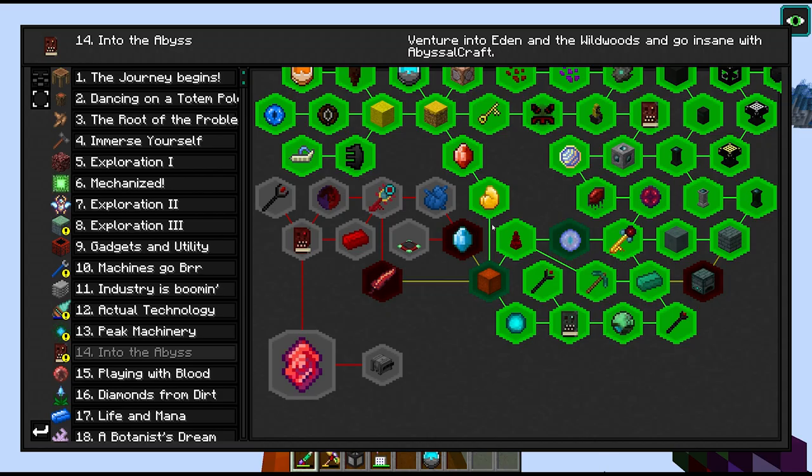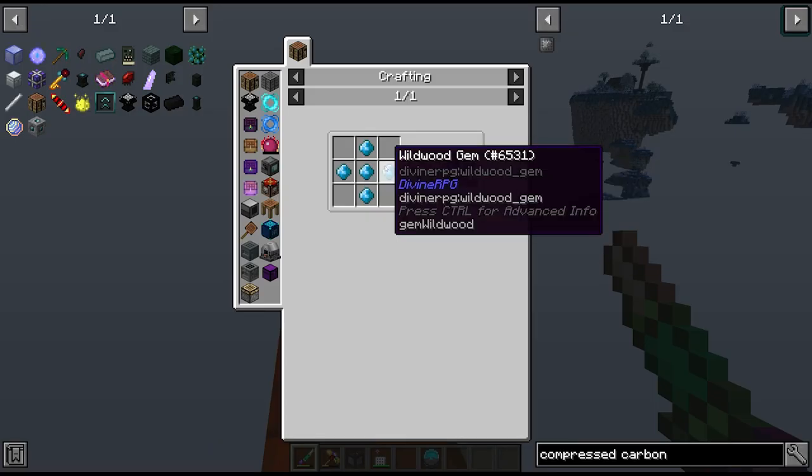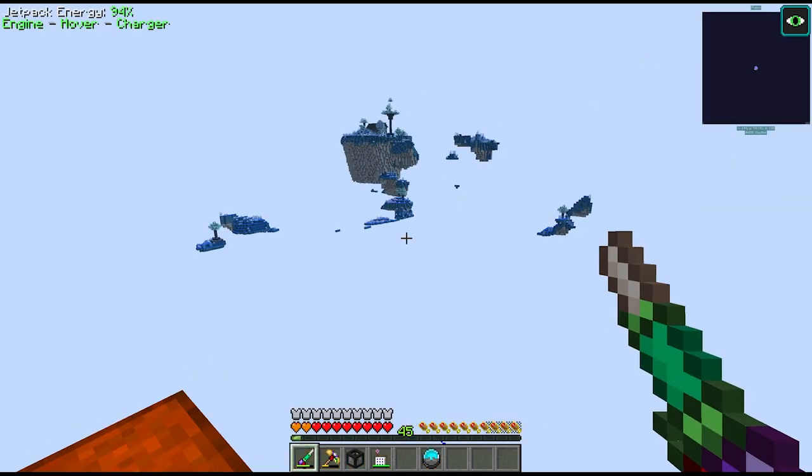There are two quests that open up here for us. We need to find Wildwood chunks, which I think is just the same as the Eden version - I assume these drop from the wildlife that's here. We also need to find the Floating Island dungeon in the Wildwood. Looks like we've got more bosses to fight.